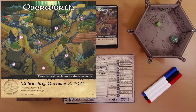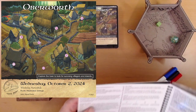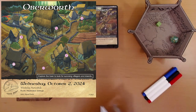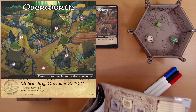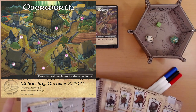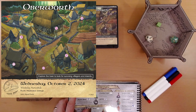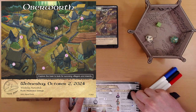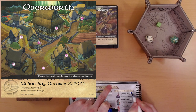Oberworth — explore the town to look for surviving villagers and insects. There's a very large backpack on this page. We roll a d10 for the backpack rolls. We rolled a two: Dragon's Fire. Equipment — Dragon's Fire. We have one of those already. It adds a d4 to a single damage roll on this page. So we now have two of those.